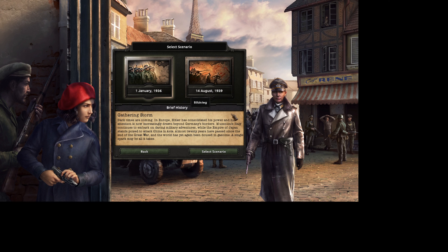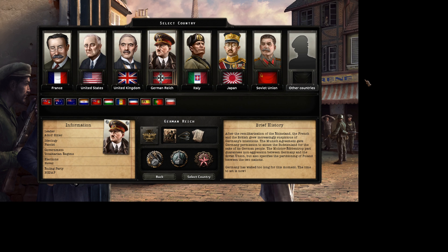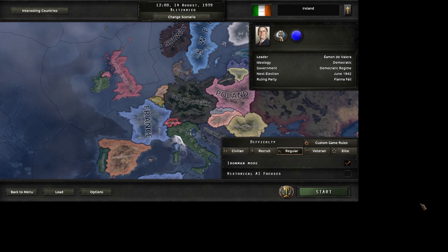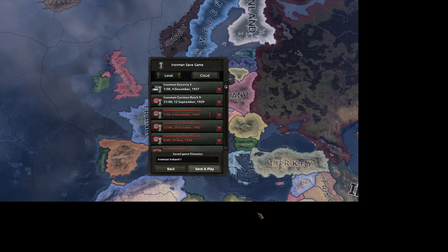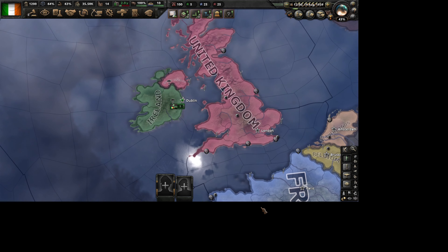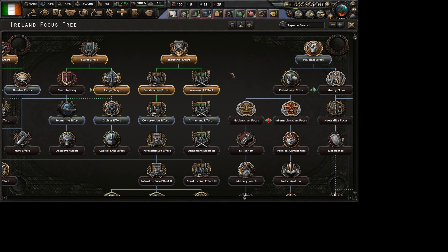Hello everyone and welcome to the tutorial of how to get a really good and really big navy. This works in both modes, but just to save time let's go to place creek. We'll choose Ireland and as you can see Iron Man mode is on, so it's no cheating. If you start in 1936 you can even get achievements with this method.